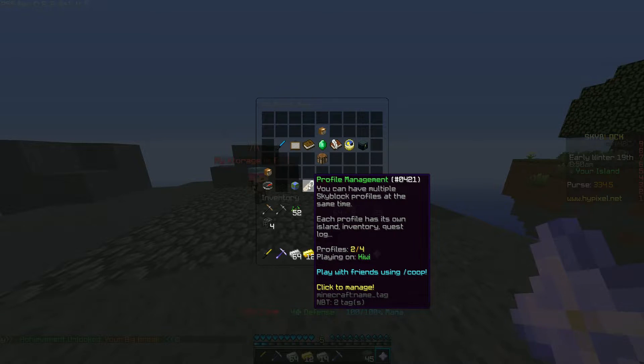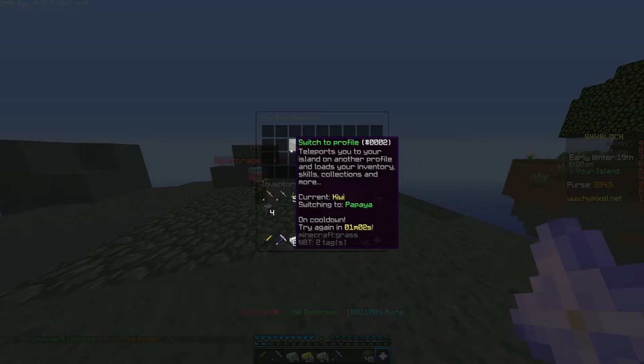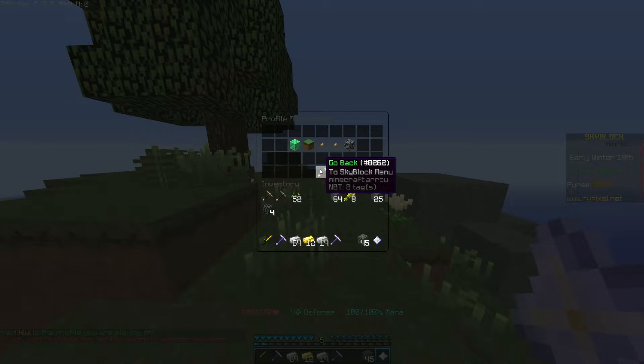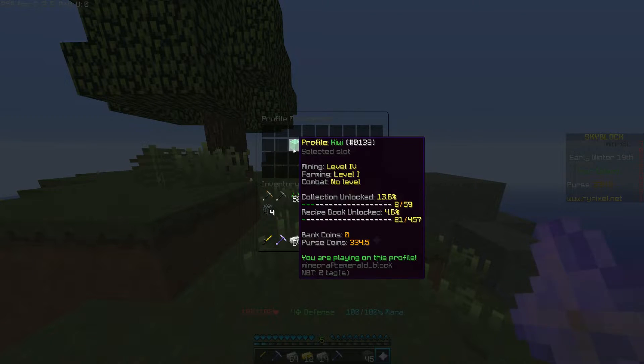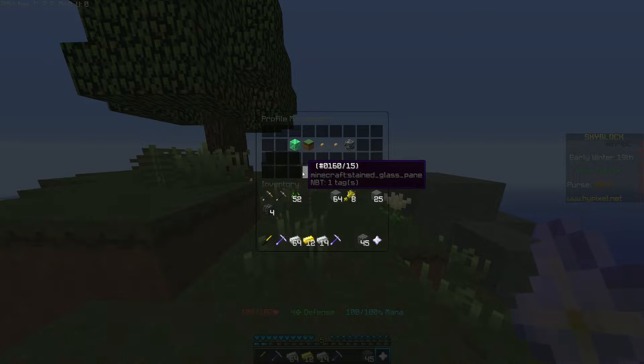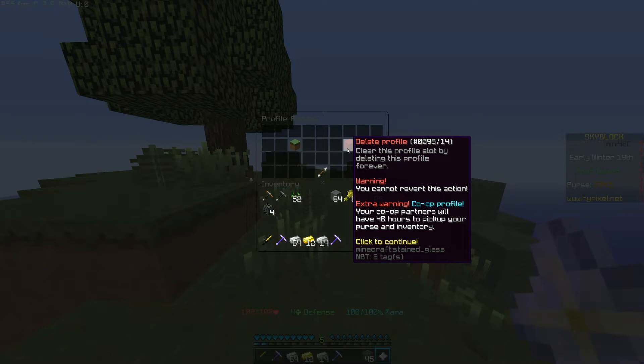If you created a co-op with your friend, just go to your profile management and click manage, switch to profile. If you want to delete a profile, it's in the same spot. If you only have one profile, you can't delete it that I know of. So if you have a separate profile that you want to delete — like if I want to delete my co-op here — I would click on it and click delete profile.